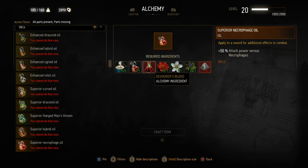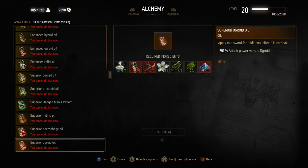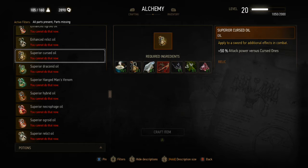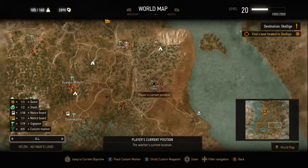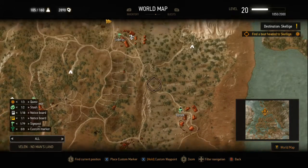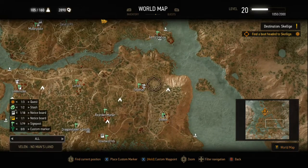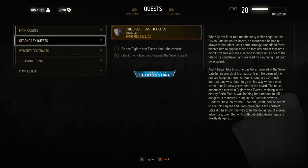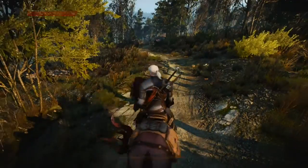As you can see in my inventory, I am missing some Devourer's Blood to make some of these higher level oils for my sword — most notably the Hangman's Venom and the Necrophage Oil, which are two of the most used ones. And near the town of Benwick is another town down the hill, the lovely village of Todorus.